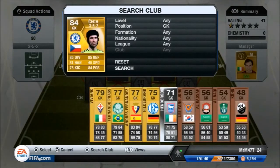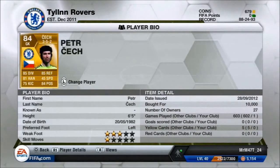In goal we've got Petr Cech, and he is an outstanding goalkeeper on this game and in real life. He cost me 10,000 coins, with 85 diving, 85 reflexes, and an 84 overall rating. He's 6 foot 5, so he's good in the air, good at picking out those crosses, and he's just an all-around great goalkeeper.